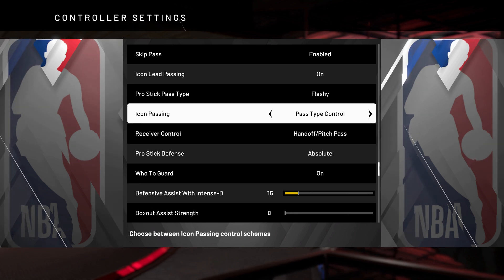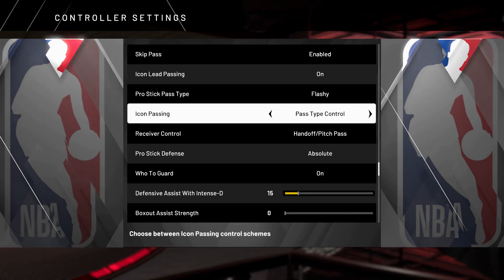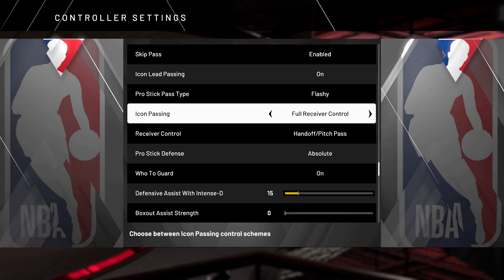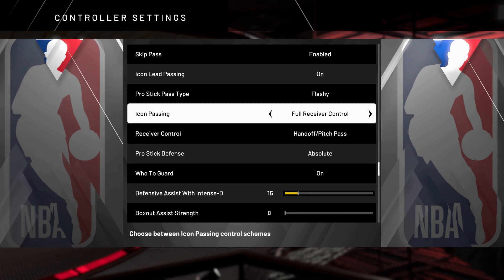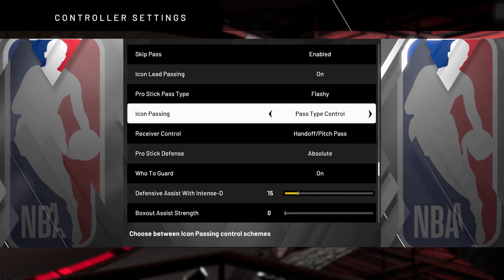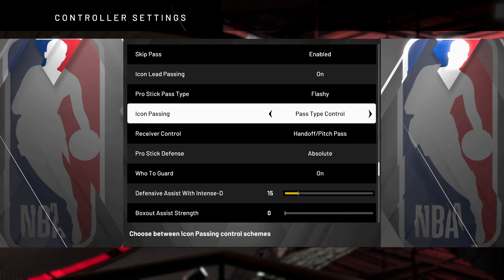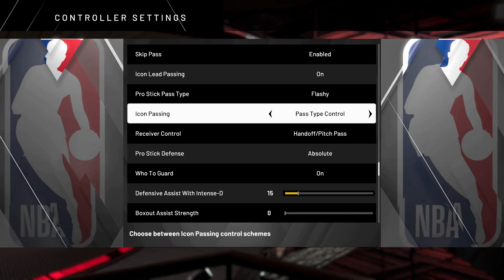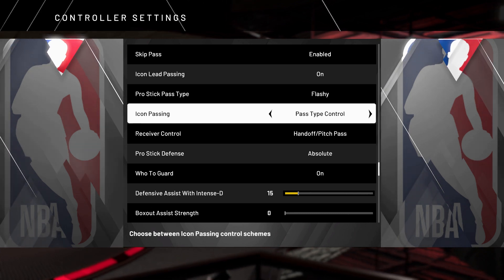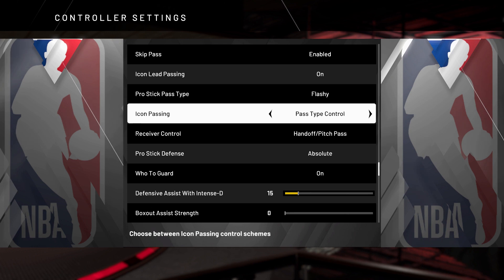Or if you hold their icon, it throws a lob pass — not an alley-oop, just a high pass where you can try to get it over somebody's head. Now this is normally set to default. The other option is full receiver control, which is more set for MyTeam, where you can actually possess the person you have the icon on and move them around manually. But the pass type control is more for park and pro-am players where it's all user-animated players, so you don't need that full receiver control. To recap: tap their icon twice for a bounce pass, hold it for a high pass, and a regular tap is just the regular A button pass.